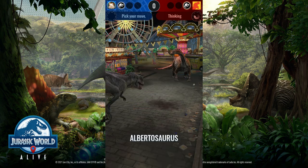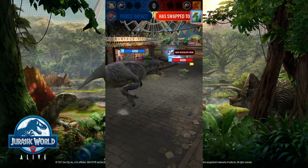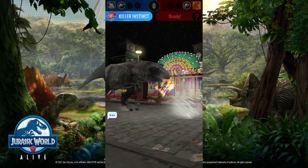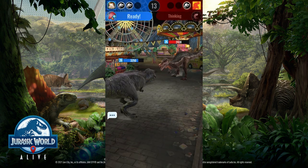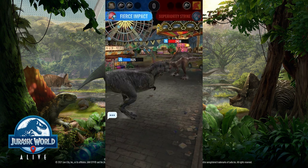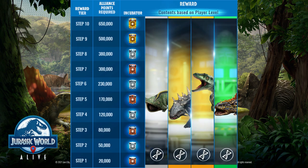Usually it's a big incubator coming at the beginning of each month, and it usually rewards highly valuable unique DNA. But still, this one in particular is up to your alliance's members — it's about how much effort your whole team, not as an individual but as a team, puts in. That's where the joke is — it depends on the whole effort of your crew.